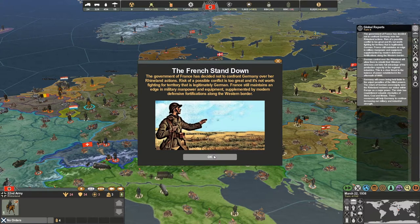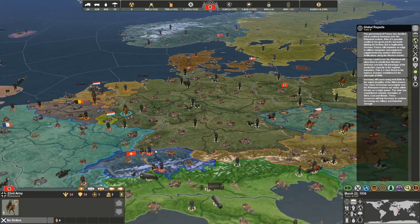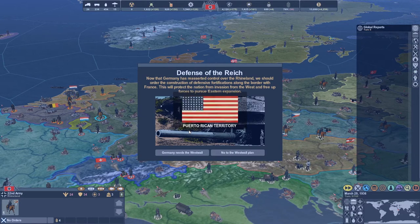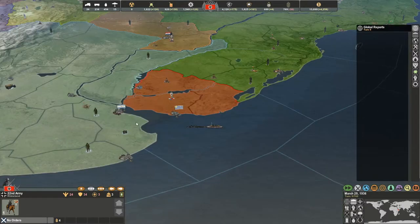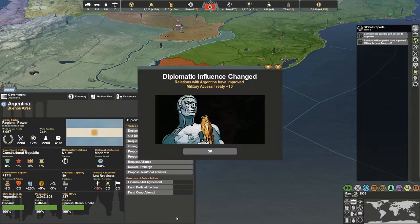Funny — they backed down immediately. The French stand down; they're not going to confront us over the Rhineland. It's funny because there are two options: they either stand down immediately or they say 'we will enforce the Locarno Treaty.' Usually what happens is it's very rare that war actually happens from that, but sometimes they'll attack you. They don't have a great military right now either — it's a little bit better than ours but you could manage it. They usually just always stand down anyway, so that's good. Germany asserts our power — yeah, you're damn right. Humiliation ends.